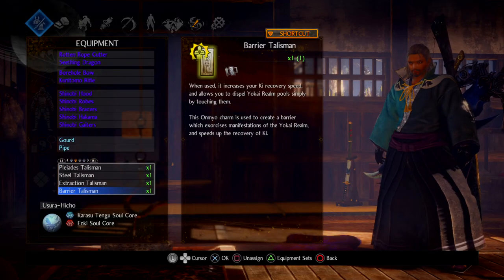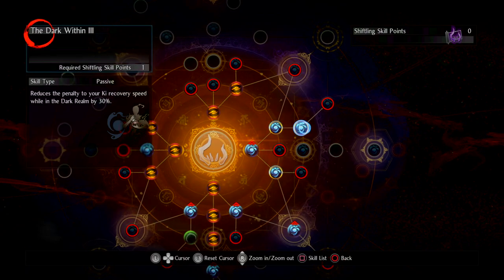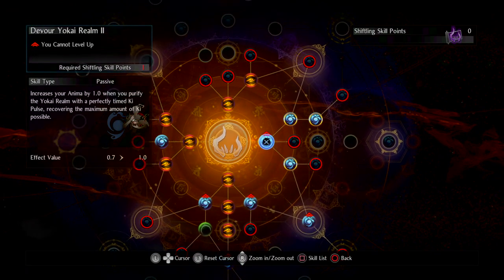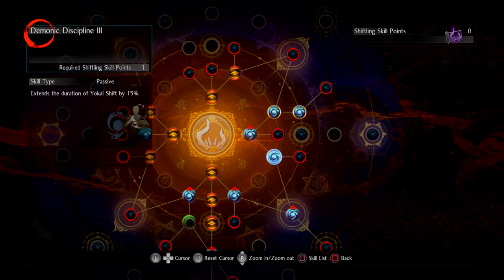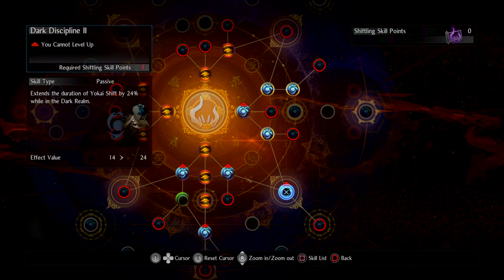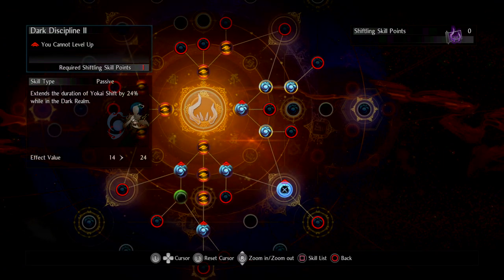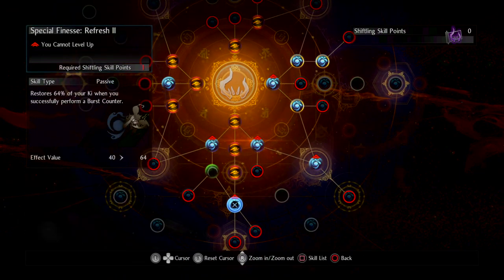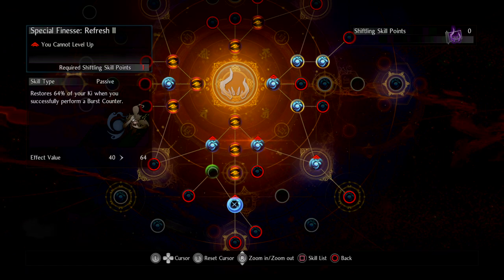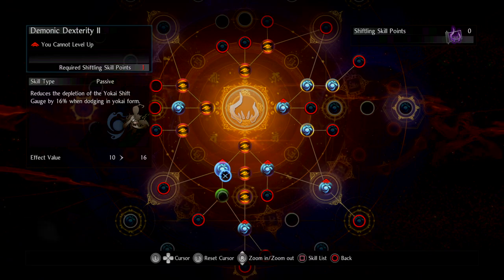For the Shifting skill tree, I've gotten maximum for Yokai Within and Dark Within to reduce the Ki penalty in Yokai Realms and Dark Realms. I've extended the duration of Yokai Shift by 15%, and I'm working on Dark Discipline to get that up to three next, so Yokai Shift will last longer in Dark Realm as well. I have Dark Acumen which increases item drop rate, but that was just a prerequisite to get Dark Discipline. I've gotten Special Finesse so that when I do a Burst Counter I get about 40% of my Ki back. That also gave me Demonic Dexterity, so dodging in Yokai Shift costs less.